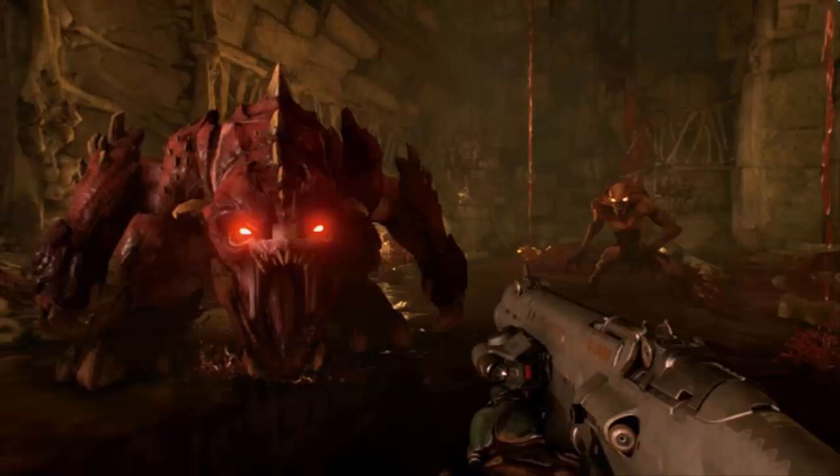Doom is an important release for the Switch. On a technical level, it should expand the general perception of what's possible to produce on the system. The original version's 60fps-first design no doubt made it easier to create the Switch port, since halving the frame rate to free up system resources could still produce acceptable results, but it still serves as a useful example of how high-end AAA games could work on Nintendo's low-power console.